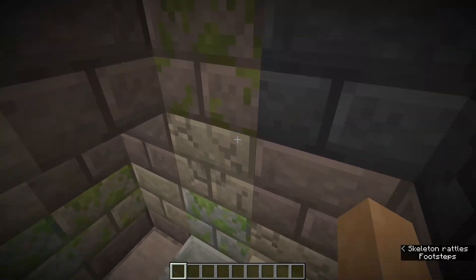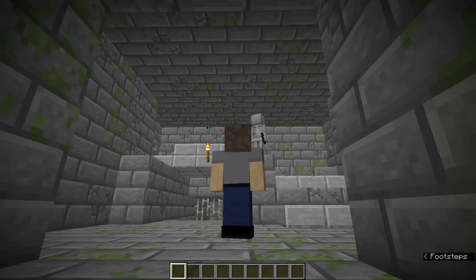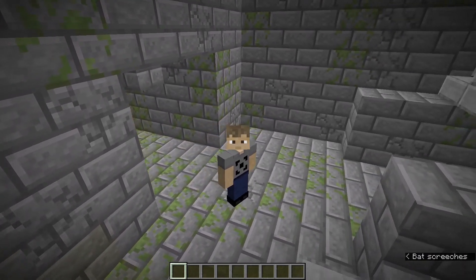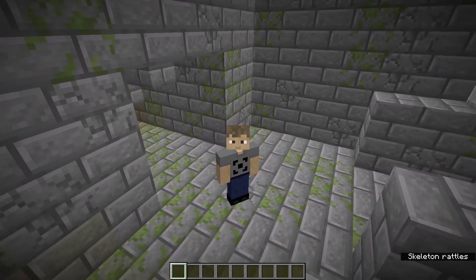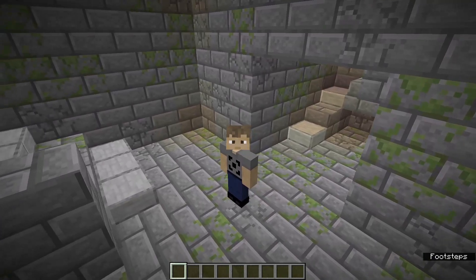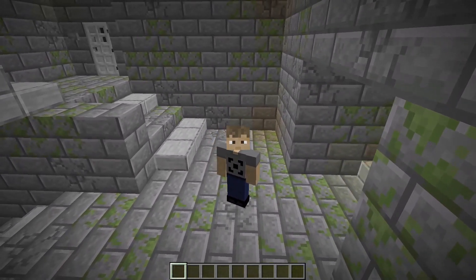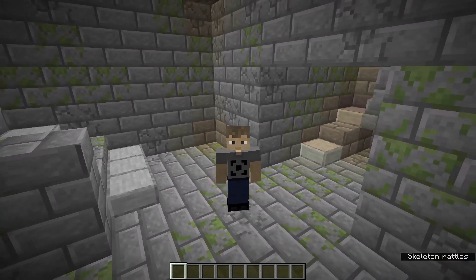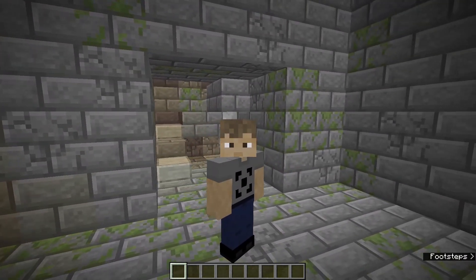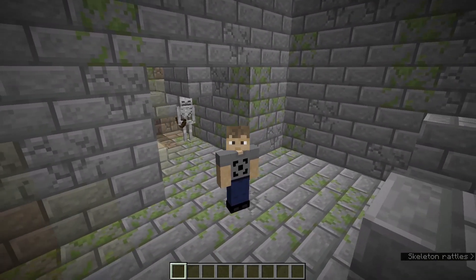As I mentioned a moment ago, the starter staircase is our starting point for stronghold navigation. Regardless of how you enter the stronghold, you'll want to find your way to this staircase in order to use the strategy I'll be discussing. In this case, we reach the starter staircase by digging down. However, what happens if you come in from a different area? Perhaps from an ocean exposed portion of the stronghold or miraculously stumbling across it? You'll still want to find the starter staircase. But how?